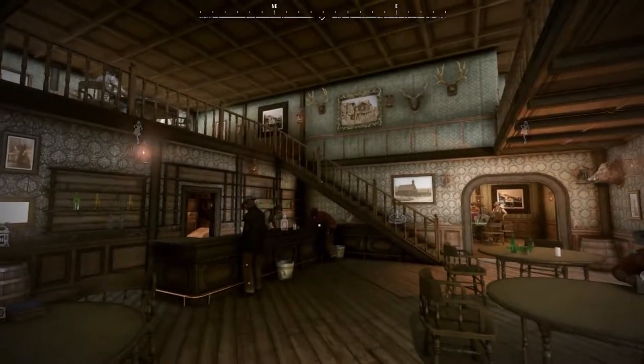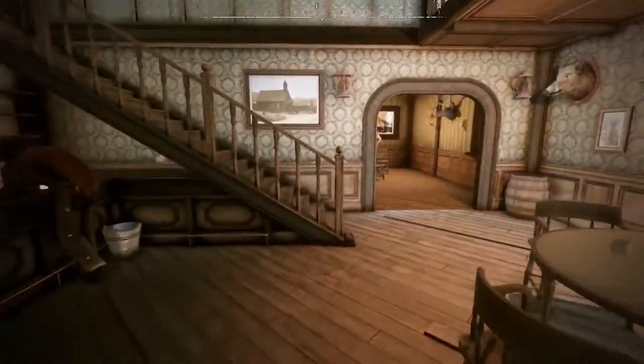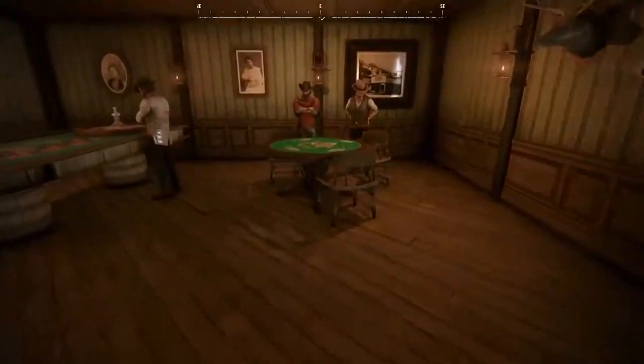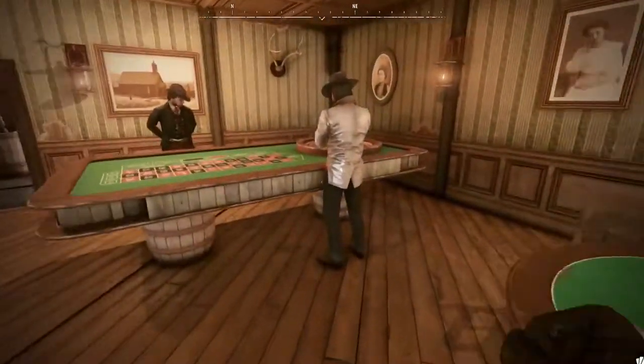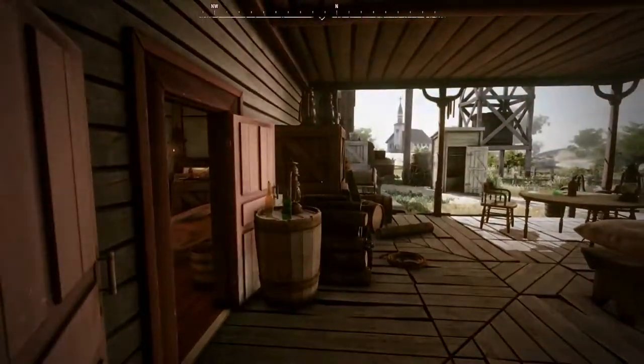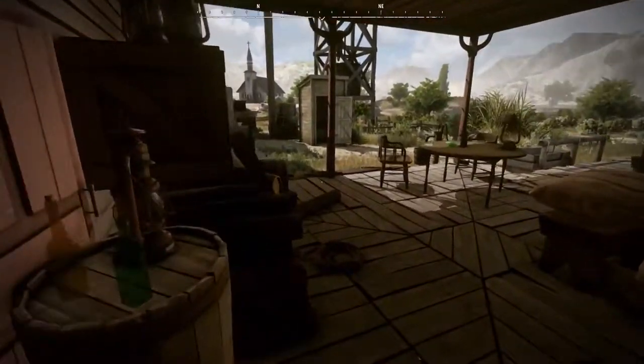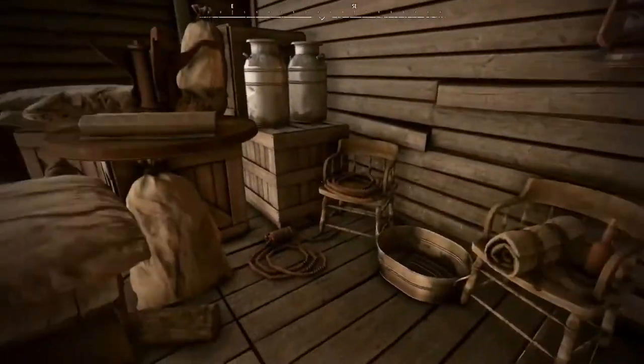So we're going to look around in this saloon a little, and we're going to head out back here and check out where there's the card games, so you can play poker or roulette in this saloon. There'll be different games in different saloons. Now, almost all open buildings can be explored, but if you take something from there that doesn't belong to you, it's theft.